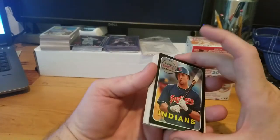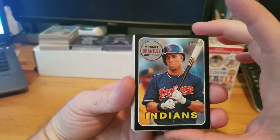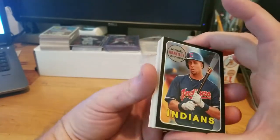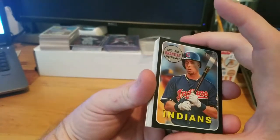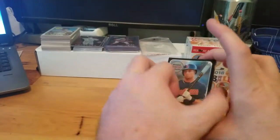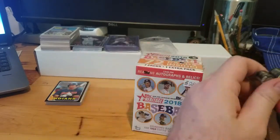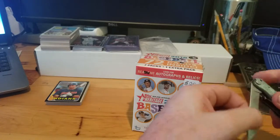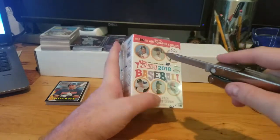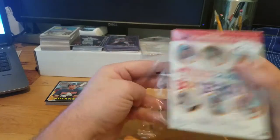I'll take the black border - a little off-centered, not too good. A lot wider over here than here. Black borders are susceptible to not being perfect. Doesn't look too bad, there's a little ding there, but again not terrible. Let's rip open this hobby box - I've never done a hobby box of regular Heritage, not high number, just regular Heritage.